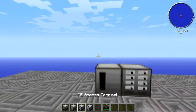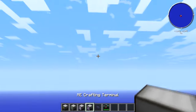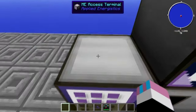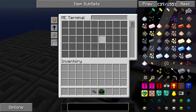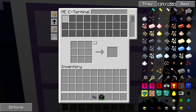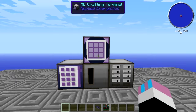You've got two options: you've got this Access Terminal and you've got this Crafting Terminal. With the Access Terminal you have six rows of inventory that you can see, and you can access it like a big inventory — if I put stuff in there, I can pull stuff out. The Crafting Terminal only has a three-row display, but it also has a crafting bench, which is really useful. So it's up to you which one you want to use.